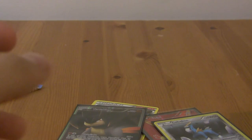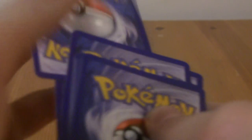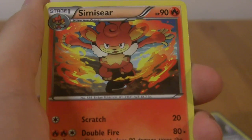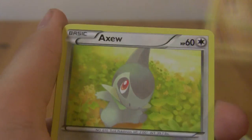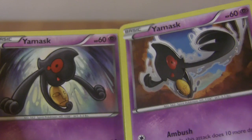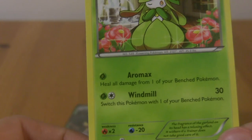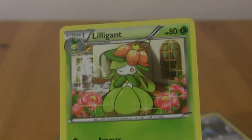Last pack of this first part, which has been absolutely awesome — it's a Hydreigon pack. Let's hope I can pull something awesome out of this last pack to make it even better. Super Rod, Simisear, Duosion, Minshao, Axew, Larvesta, two different Yamask cards, Shelmet reverse, and a rare Lilligant with Aromatic and Windmill. Actually a pretty cool looking card.